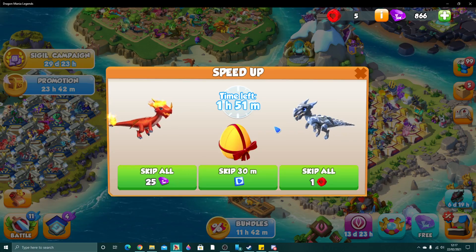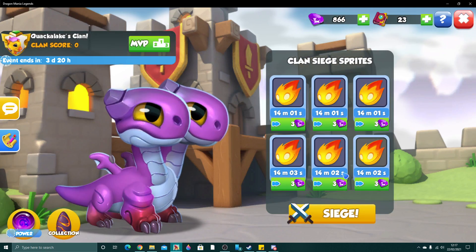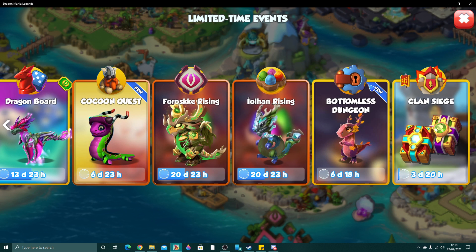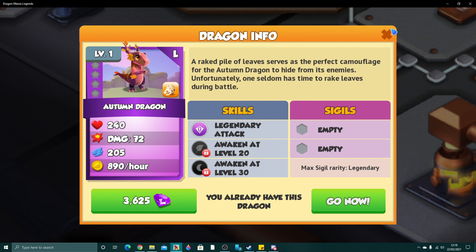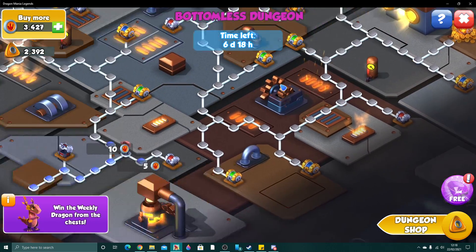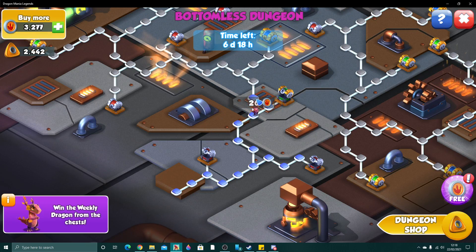Another thing to mention is the Bottomless Dungeon. This is a big week because you can get the legendary Autumn Dragon in the chest. It's probably not a high chance, but if you're doing your dungeon resets, getting KOs, and opening chests, the Autumn could appear in the smallest red chest, or you might have to open the final purple chest 15 times. Either way, you can get dungeon currency and maybe a free extra legendary — even if it's a duplicate, you can ascend it. I normally recommend skipping the blue chest after a certain point and going straight for the purple if you really want that dragon.